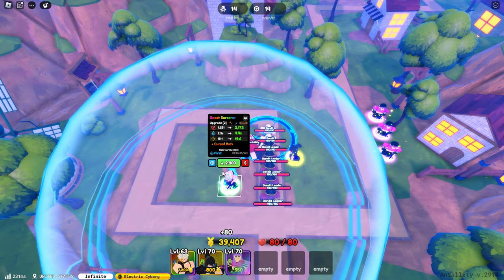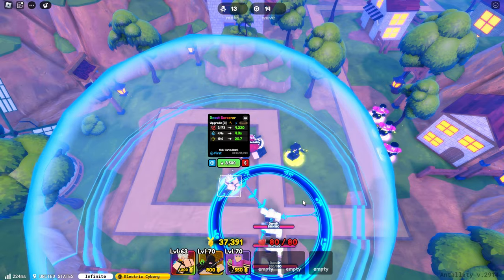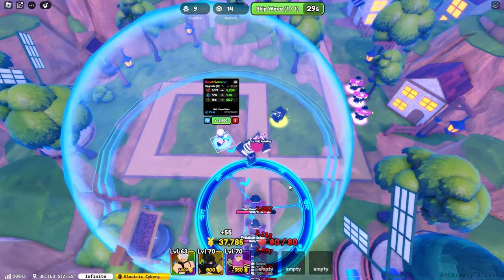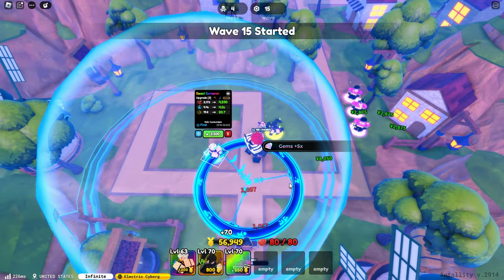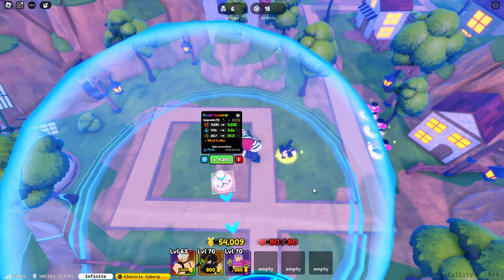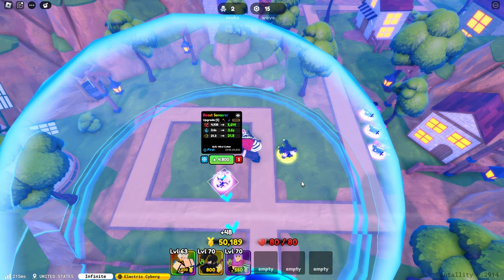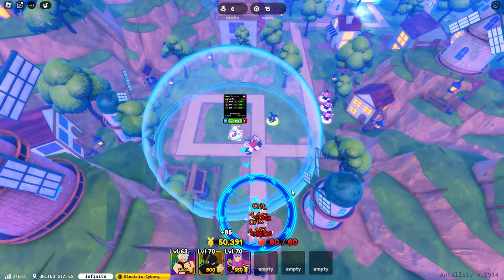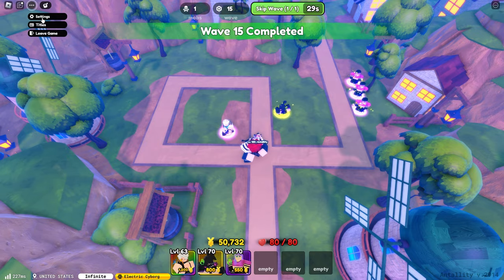Let's upgrade him to upgrade three. His next skill is Curse Bark, with 3173 base damage, a 4.4 second cooldown, and 19.6 range — still a circle AOE but much larger. Then Wind Cutter is 4935 base damage with a 3.6 second cooldown and 21.3 range, also a circle AOE.